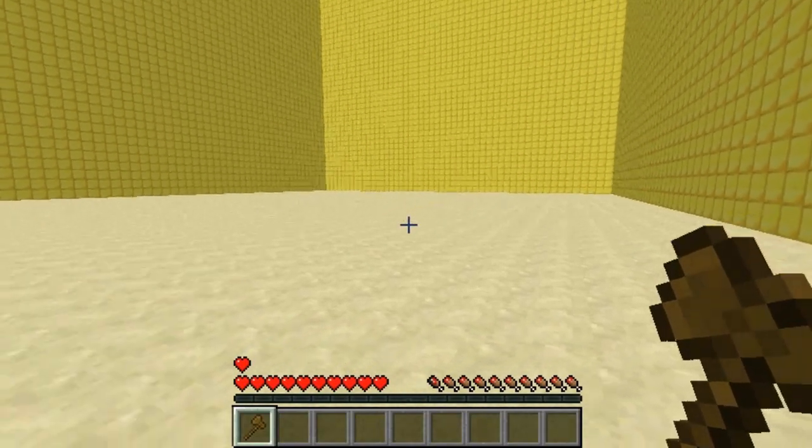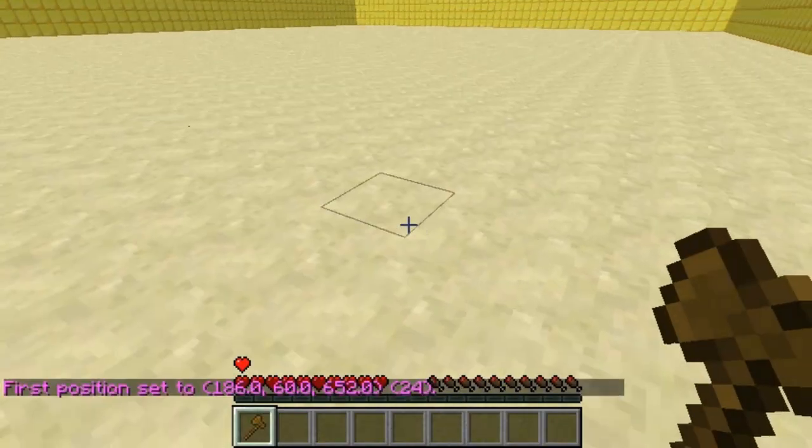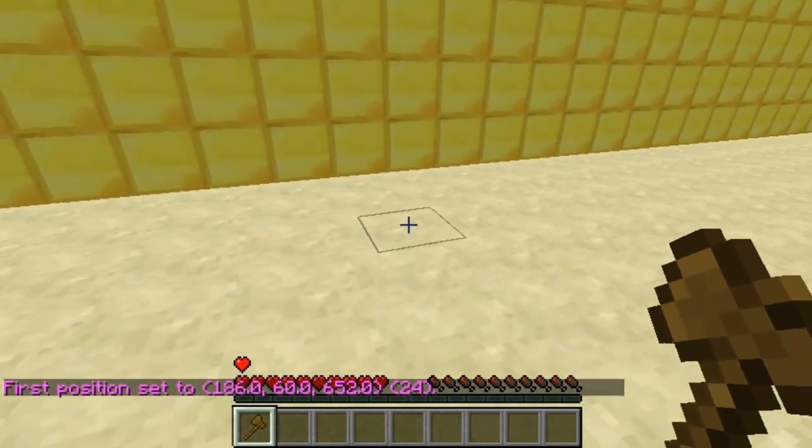Hey guys and welcome. This video is on the plugin Dodgeball. Basically you'll need World Edit for this to set up as well, so you select two points and this is how big your arena is going to be. It has to be at least 10x10 for it to work.